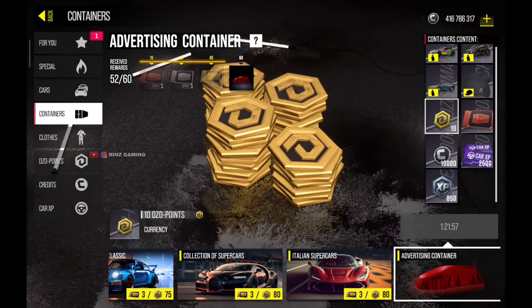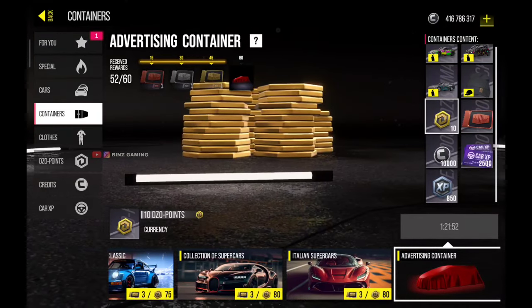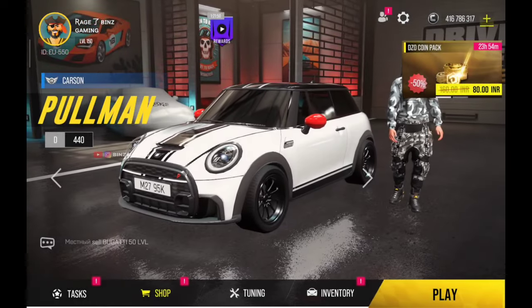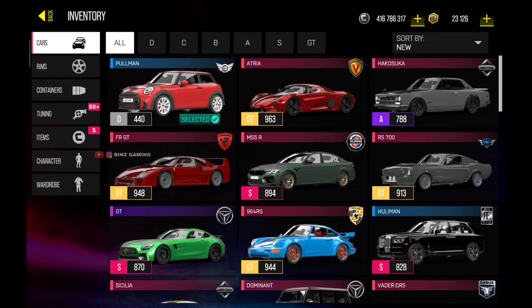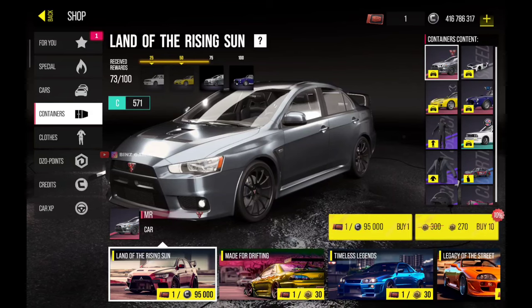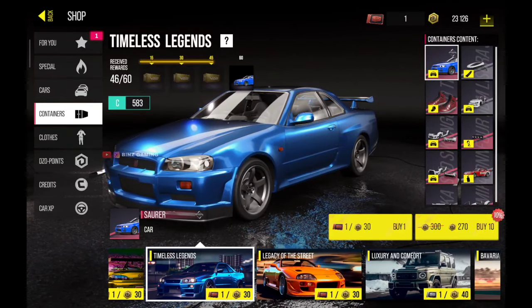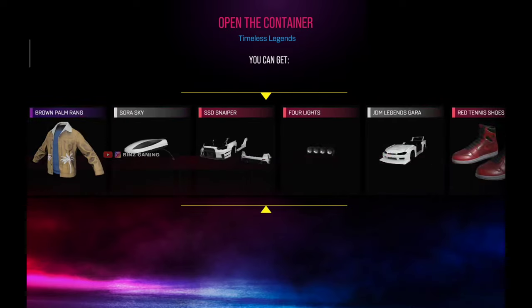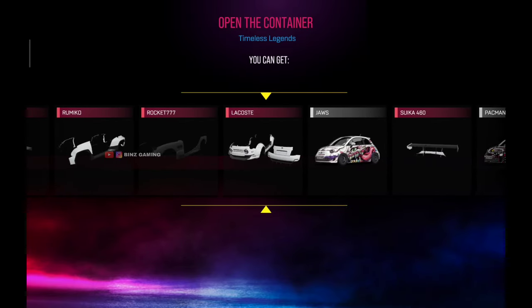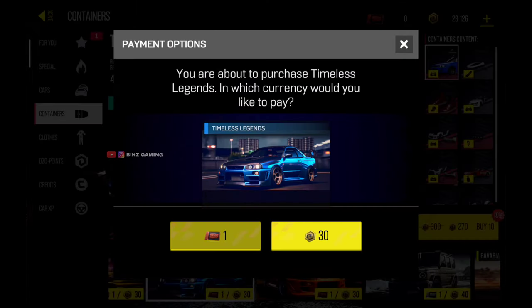If you are lucky enough and get 10 DCO or golden tickets, you might even win a car. Right now the price of DCO is about 40k per DCO, so you can sell 10 DCO for 400k — that is a very huge amount. Watch these advertisement containers daily and use the tickets to open containers and try your luck to win a car. I have already opened 46 containers using tickets from these advertisement containers.